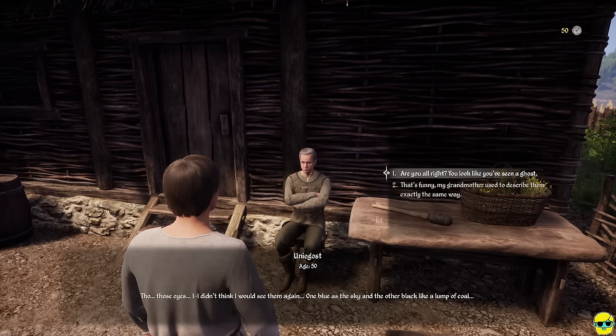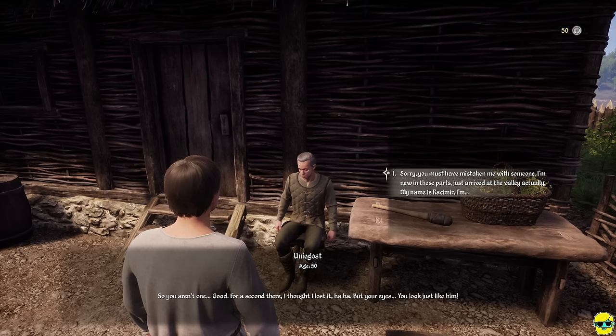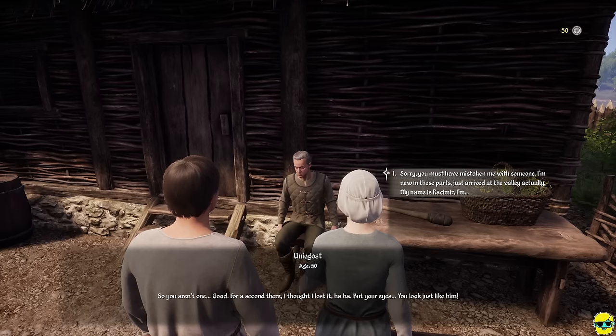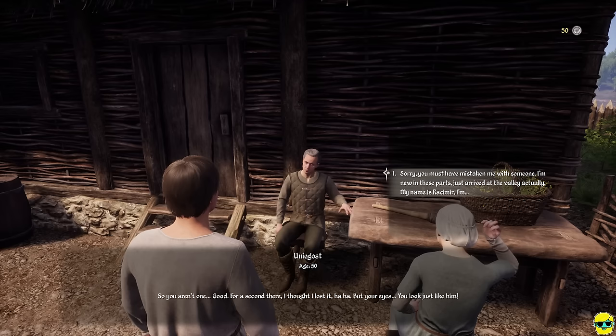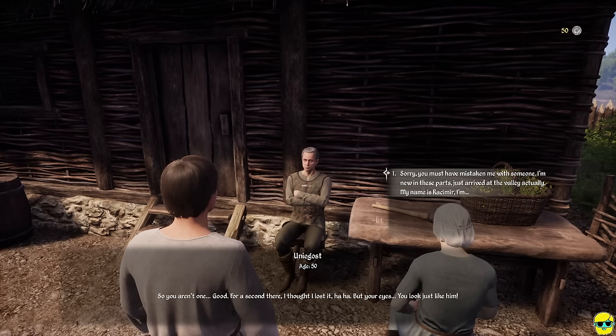Here is the quest giver — Unighost — with a yellow exclamation point. Talking to him, he says 'Those eyes — one blue as the sky and the other black like a lump of coal.' He recognizes Rasimir, asking if he's Wanda's son, Eorden's nephew. He knew of our mother, and explains he and our uncle kept their families separate. When Rasimir asks about his parents, the Castellan says he's lost both in the war, and he's truly sorry.